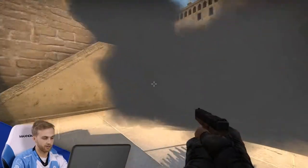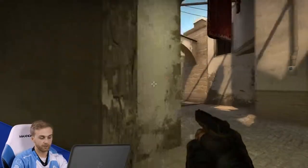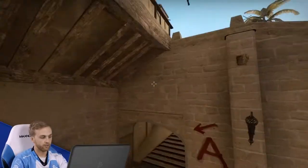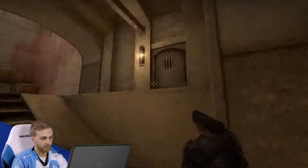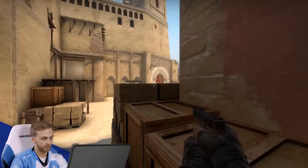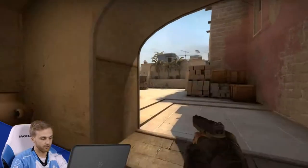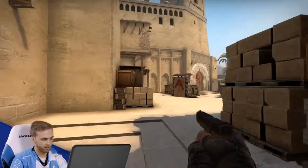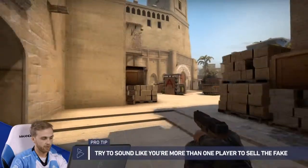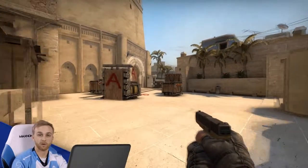Another guy is probably by the stairs on the common CT default and he might try to come to the smoke. The CT player over here might try to rotate. So your job as this player, after you throw the smoke, is to wait a second, throw a flash, and then drop with it — just get out here and clear. At this point you should have a nade left and your job is to help sell the fake. Your teammate behind you is going to be throwing another flash. When you come up, you try to just sell the fake. If you see the guy spawn and he drops, you can try to get a big nade off, or just come out and hold and try to do damage and sell the fake.